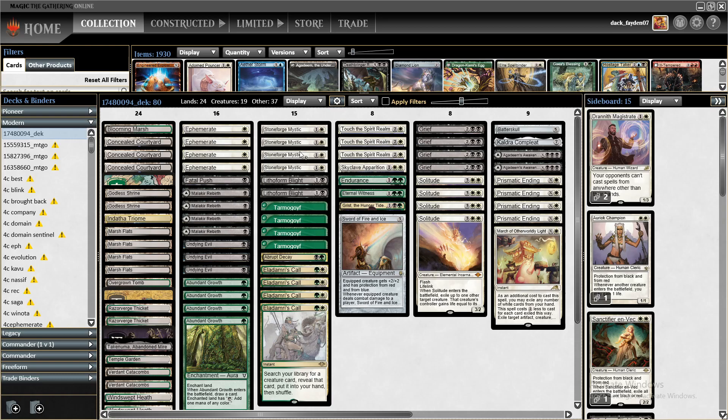The core of the deck is blink — we have four Ephemerate, four Neo, three Neo, Touch of the Spirit Realm, and some undying cards like three Undying Evils and four Malakir Rebirths. We have Grief and Solitude as our primary targets for blinking, and Stoneforge Mystic alongside some one-offs.